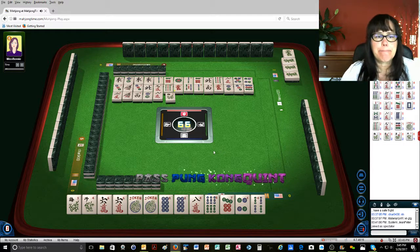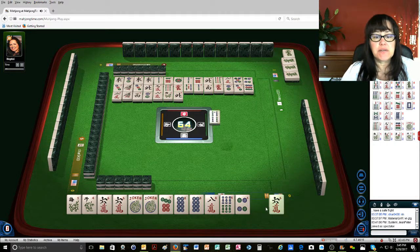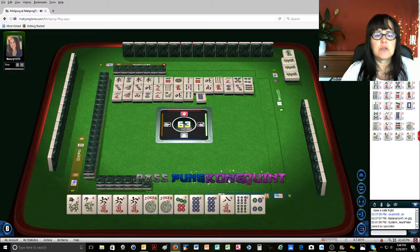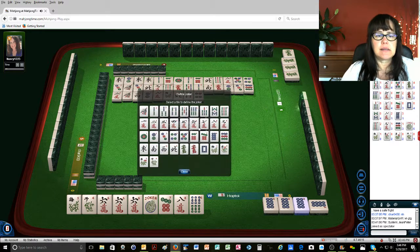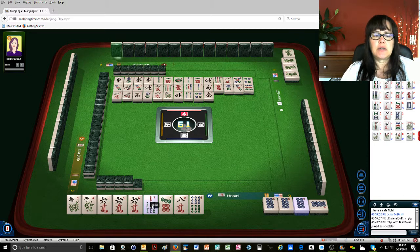Pass. We could do 5, 6, 7, 8 maybe. North wind. There's another 6 crack. Four bamboos. 6, 5, 6, 7, 8 — eight dots. We'll Kong that. Kong. So we need 7 BAMs. Four dots. This is a 7 BAM — you define it. South wind. You click on it and click, and I'll undefine it so you can see.